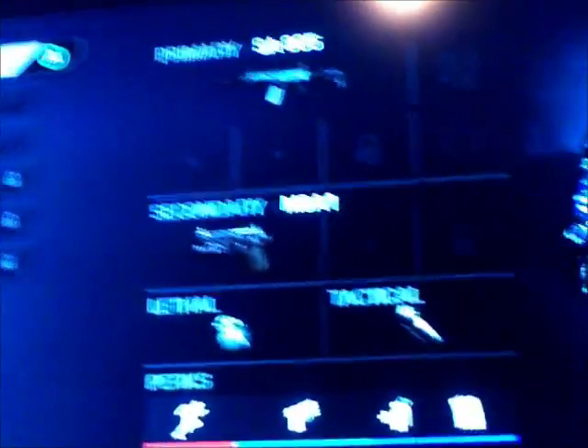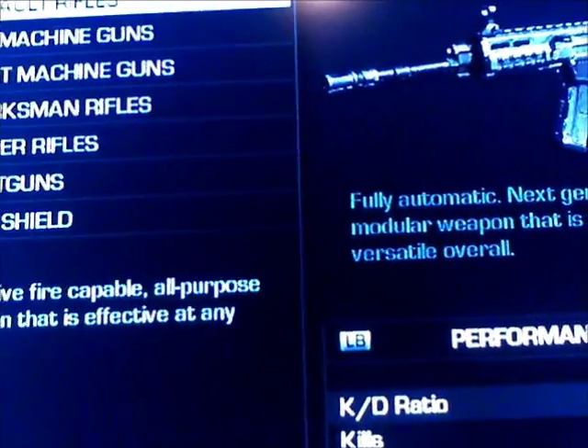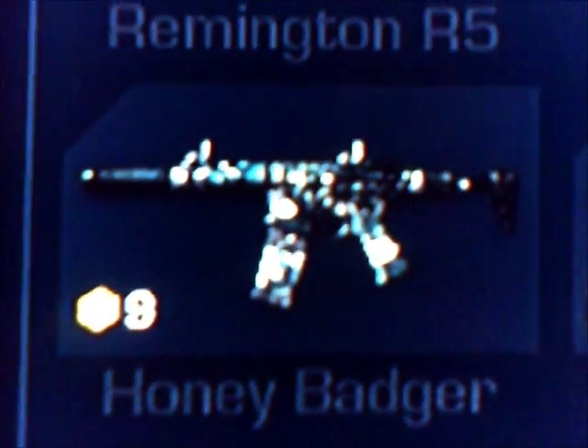I'm going to show you the guns it has. So we got the combat knife, assault rifles: the SC-2010, the SA-805, AK-12, FAD, Remington R5, MSBS, Honey Badger — my uncle has that one unlocked on his game — and the ARX-160.